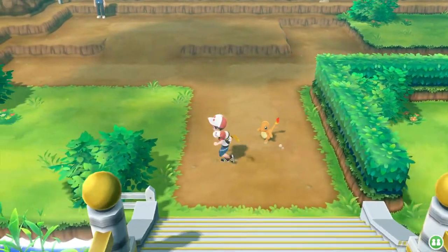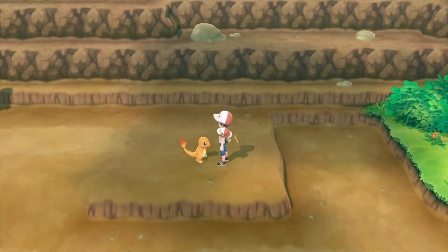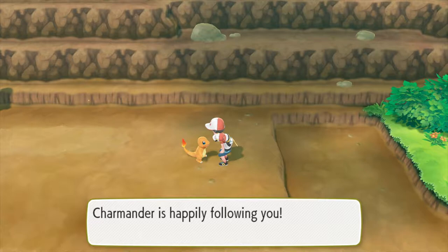Hi everyone. Charmander is by far one of my favorite Pokemon. He's pretty cool, not least of all because he eventually evolves into Charizard, but also because he's so incredibly cool. Just look at him — his tail is on fire and he still manages to be a little bit cute in the process.